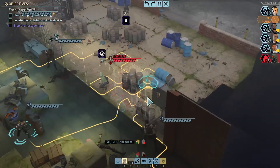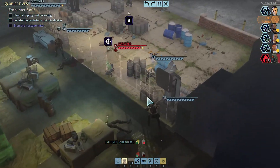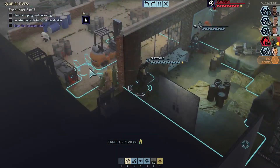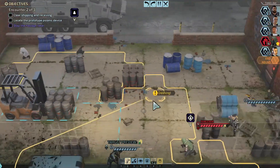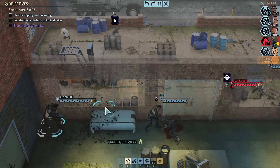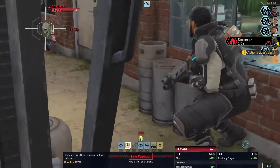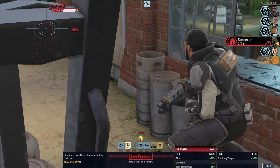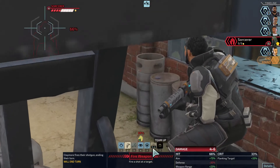I don't really understand the rules yet. The hostage taker is not appearing on the timeline, so I guess it just doesn't do anything. Come through here and shotgun him, I guess. Oh, he's got good defense from ducking. The Sticky Grenade is still on cooldown.